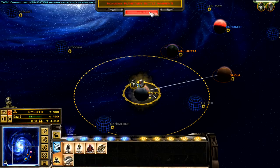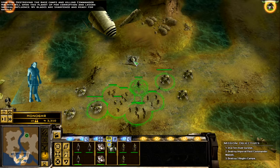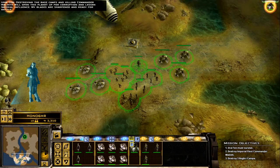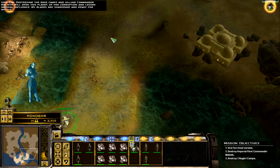Tactical battle imminent. We move quickly, otherwise our forces will be overwhelmed by Nobri assassins. I have heard destroying the base camps and killing Commander Mallon will open this planet up for corruption and lessen Imperial influence. My blades are sharpened and ready for battle.